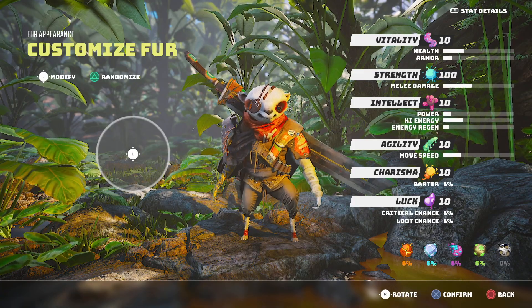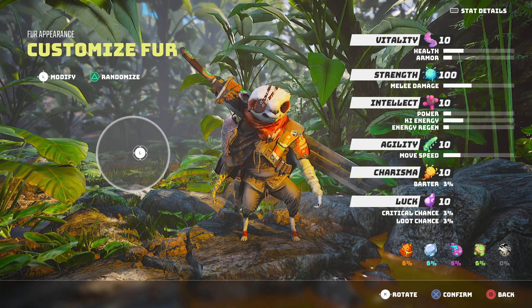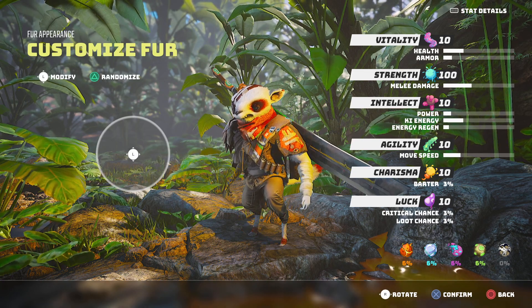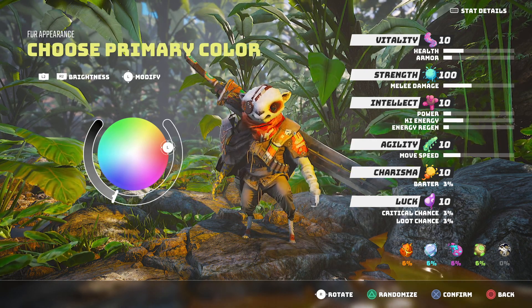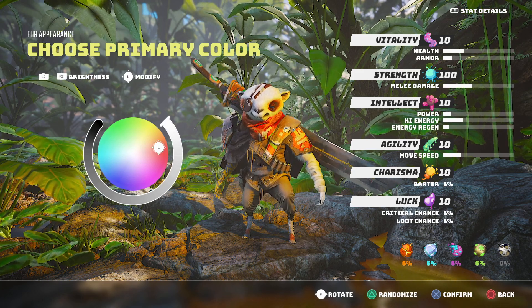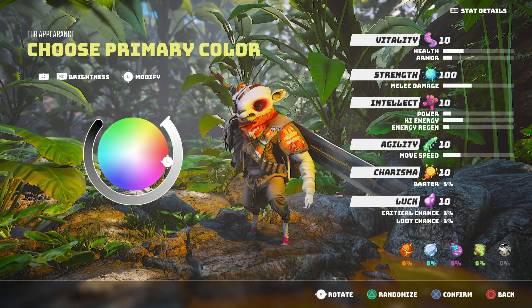Then after, you can choose your fur style. You can really customize it to make it your own. I'm going to leave it in the middle. Then over here, we can choose how bright we want our primary color to be, and that's going to be the section around the eye in the instance of this character here.